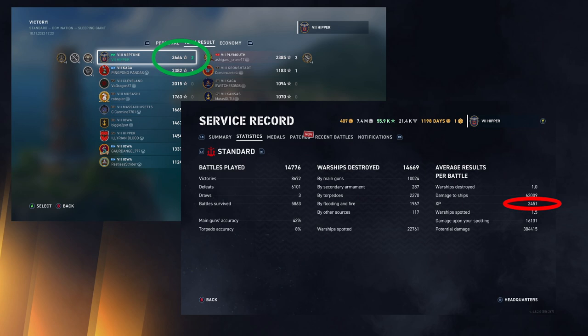The other screen is from the stats screen, and there's a red circle around the XP there — that's not the XP we're talking about. The XP with the red circle has different bonuses attached to it and cannot really be used to compare between players. For that you need the base XP, and that's only shown in the team result screen after a battle.